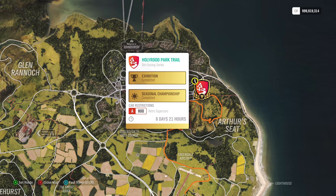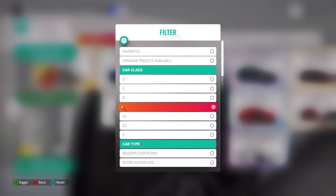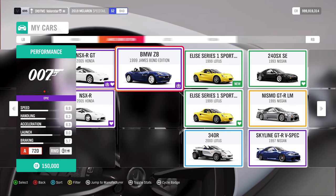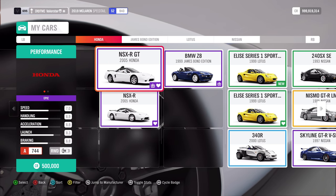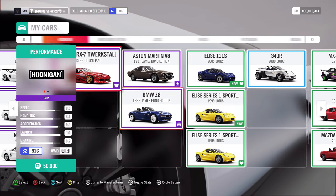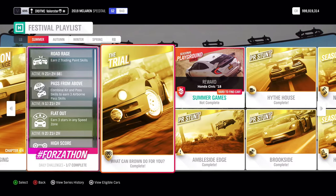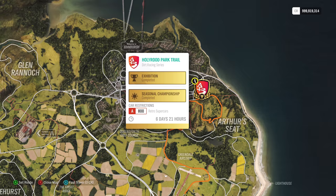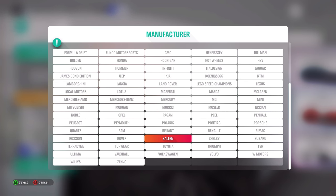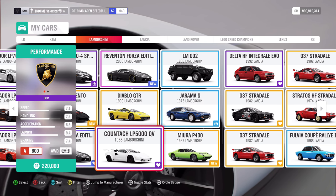We need A800 Retro Supercars - I really enjoyed that one. There are a lot of cars you can take. It's dirt - Retro Supercars A800. My car isn't showing in the menu, which is strange. The car I use is the Lamborghini - the iconic Countach. I'm not sure why it's not showing up now. My game crashed on the first race, so something may be wrong with the update. What can you win? You win the Ferrari F50.